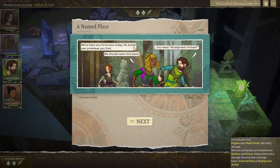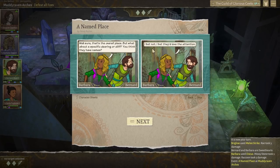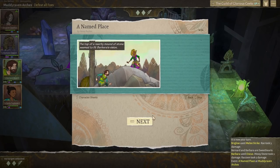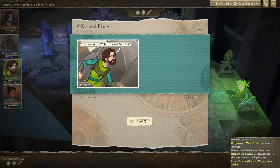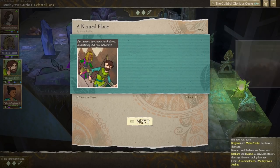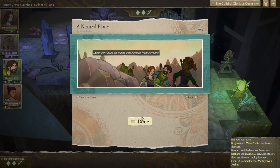We've been very fortunate today — no battle ever promises you that. We should name this place. You mean Muddy Raven Arches? Well, sure, but what about a specific clearing or cliff? I bet they'd love the attention. Victory's Guard seems appropriate. Barbara lit a tiny fire on the crag as the sun stretched out, saying a few words. Bernard wondered if they were talking a little too animatedly to the rock, but when they came down, something did feel different. The company took a moment to take in Victory's Guard on their way out, hiding small smiles from Barbara.